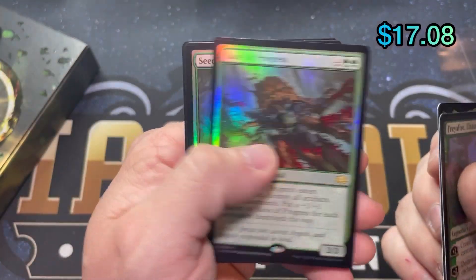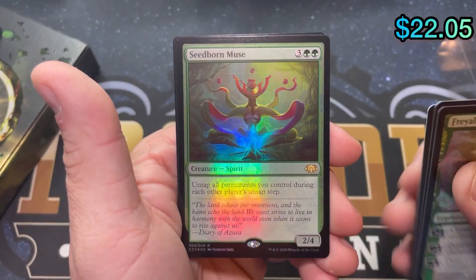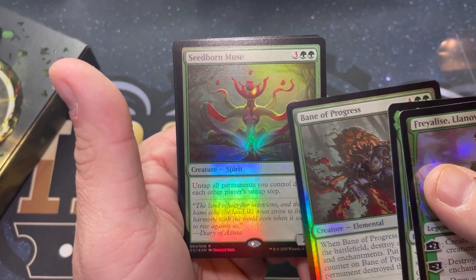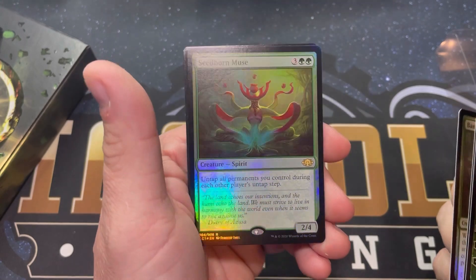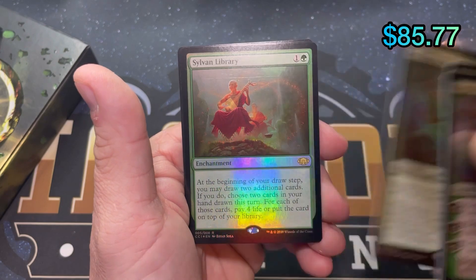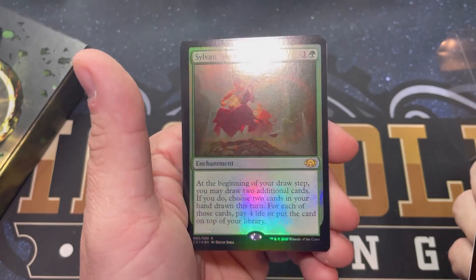Bane of Progress. Seedborn Muse — that one has a really strong roller line right across the top of its head and there's one about three quarters of an inch below it as well. I don't know if you can pick it up in this light but it's definitely there. The Sylvan Library even has it. Wow, that's kind of disappointing.